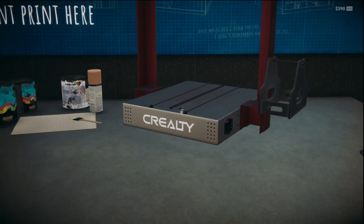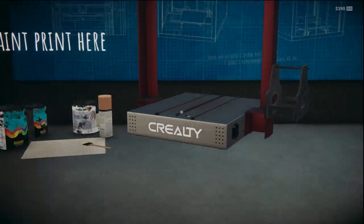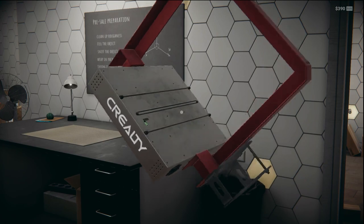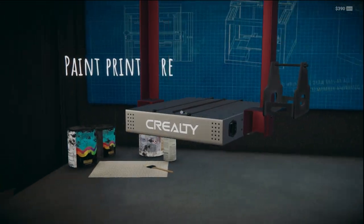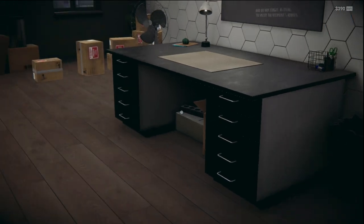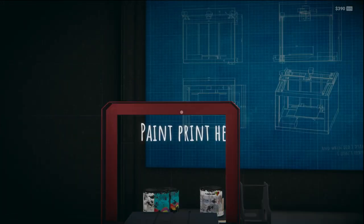E to rotate right, Q to rotate left — pressing them and they're not rotating. Oh, here we go — so it rotates when you're holding it! Okay, let's just put it there. Right, so that's it — that is the printer, the basic printer frame.